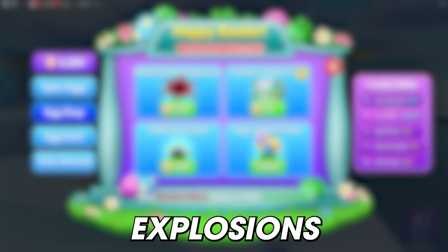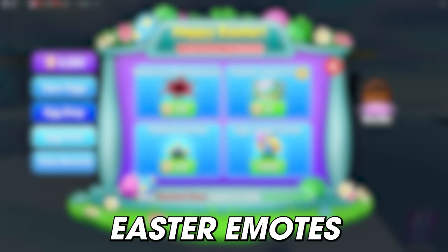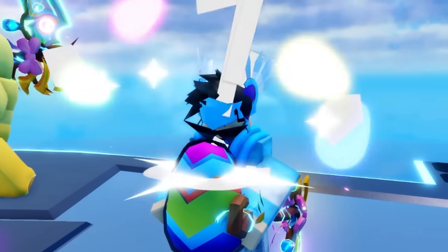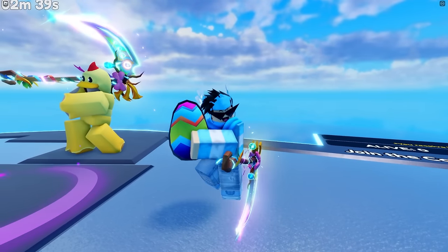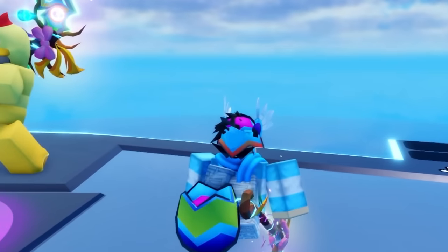In the shop, players will be able to use their bunny coins to purchase Easter explosions, Easter sword crates, and different tiers of Easter emotes. Checking out the shop is a really good idea for players who have a bunch of bunny coins they want to use, because it gives you an opportunity to spend them on some amazing rewards.